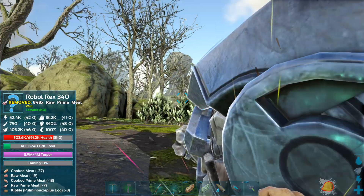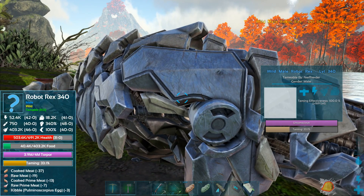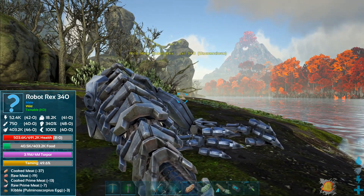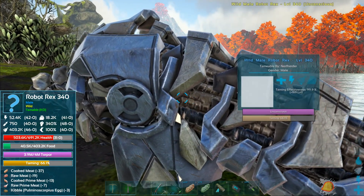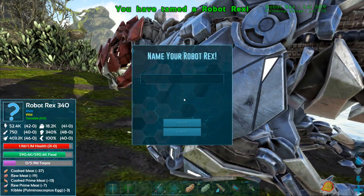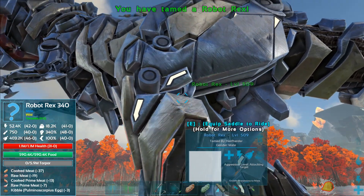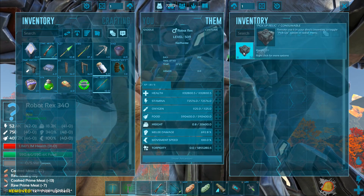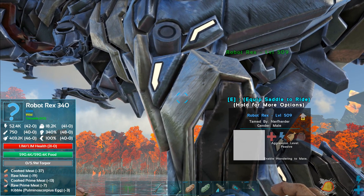One more bite - there we go! Robot Rex, heck yeah! We will try to get a higher level Rex though - this was a 340 which is more of an 'I have to have one now' rather than searching for a better one. Let's go ahead and teleport both of these guys back to the starter base. This Prime Poison Pteranodon is amazing. Let's see the colors on the stego - green and dark, not the greatest, but there are some really colorful pretty robot stegos out there.